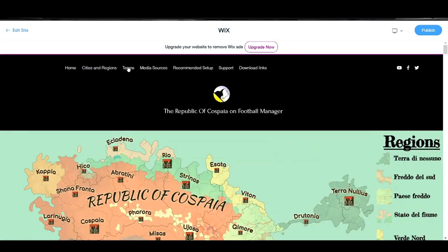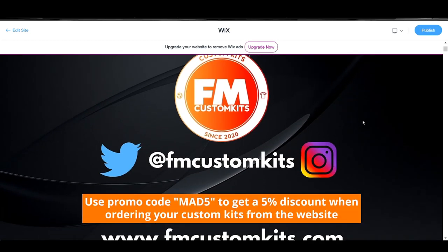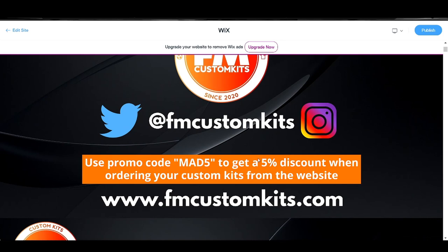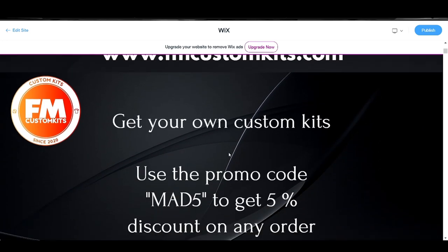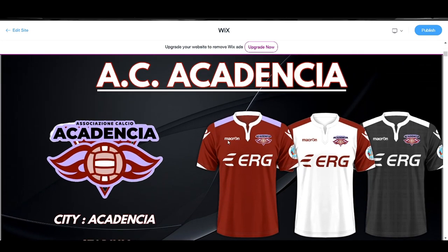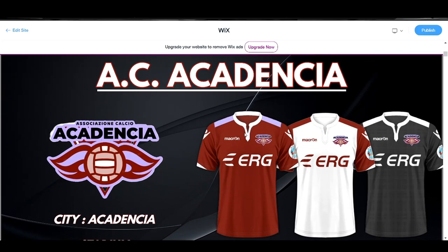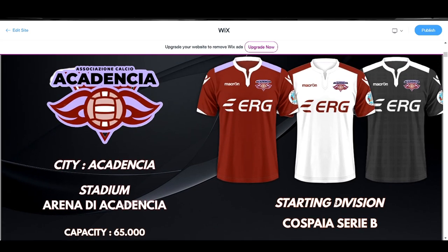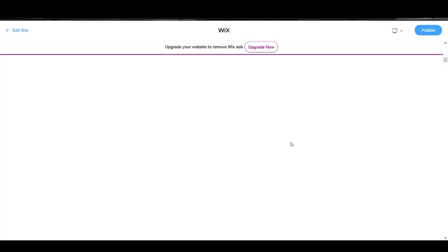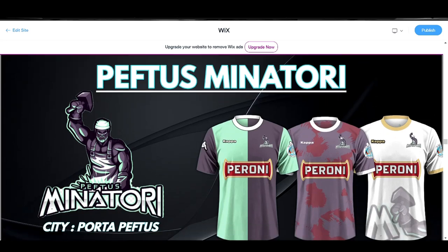In the Teams category, you'll find out that the kit pack is made by FM Custom Kits. If you use the promo code MAD5, you will get a 5% discount when ordering on the FM Custom Kits website, fmcustomkits.com. Please check out these beautiful kits made for this database — 195 different kits for the 64 different teams. In the Teams category you'll find the explanation for each team: the badge, which city they're from, the stadium name and capacity, which division they're starting in, and of course the beautiful kits. There are just so many fantastic kits — I love this kit pack.